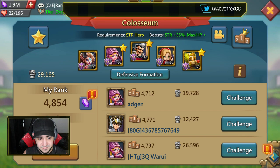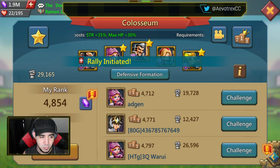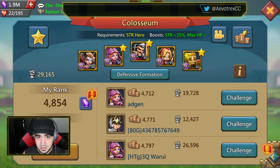The boosts are strength 35%, which is huge, and max HP plus 30%. These strength heroes are some of the tankiest ones, so in the Colosseum when you boost their damage and their HP, that's like perfect.